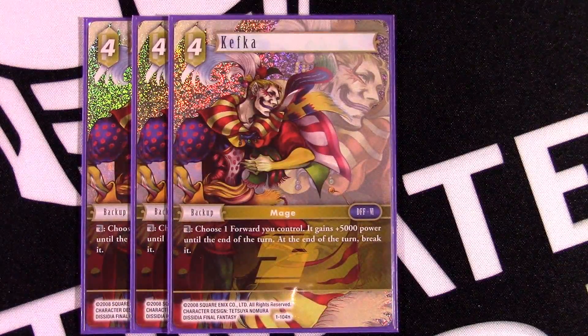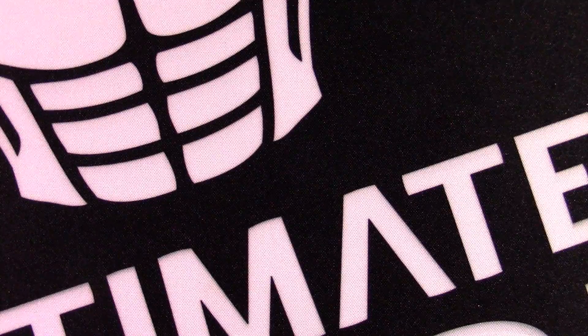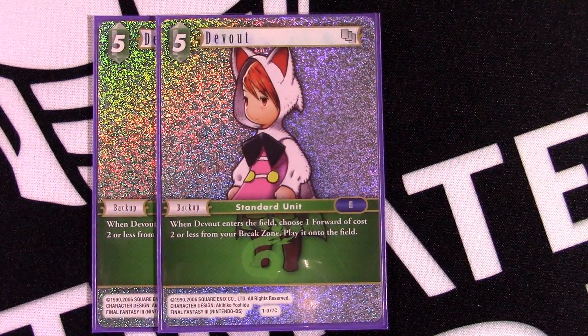A card that might seem a little weird as a three-of is Kefka — you can tap and give something plus 5,000 power. We run it as a three because we absolutely want to see it early. A Thief comes in as only a 5k and just sits there sometimes, but if you find your Kefka early you can threaten a 10k blocker. On offense, if they're at six damage you can fling your Thieves at them — they're forced to block and nine times out of ten they'll kill whatever's being pumped with Kefka, so this card gets a lot of extra utility out of your guys.